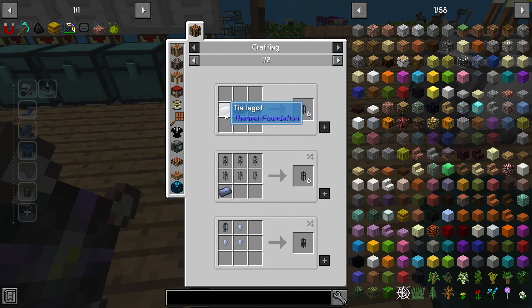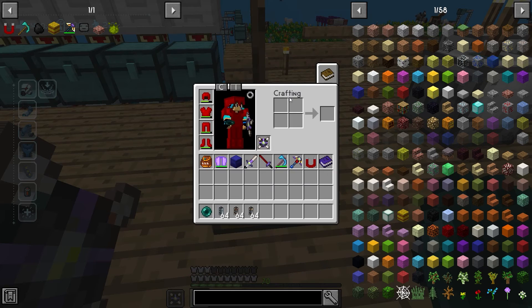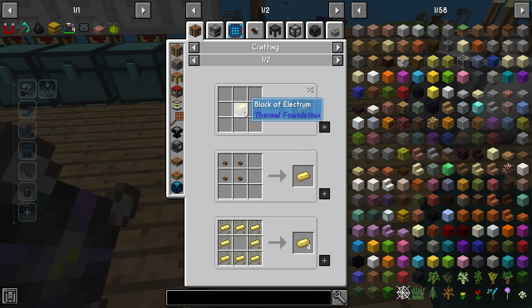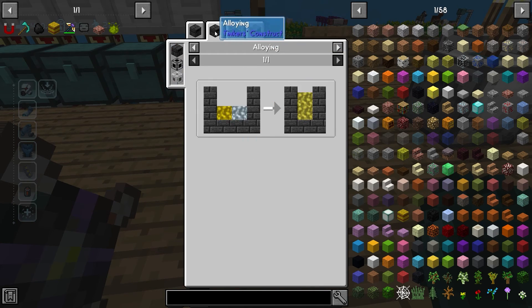The recipe for these are actually really simple — it's just two tin ingots and a lead ingot. For the dense one it's a little more complicated: you're going to need an electrum ingot, which is created with a Tinkers' smeltery. Electrum is basically gold and silver put into one.